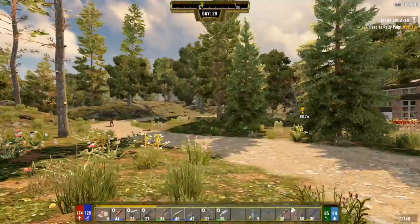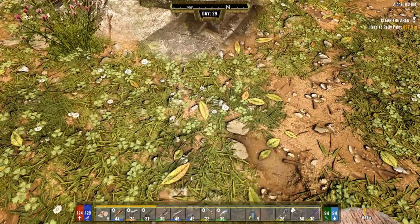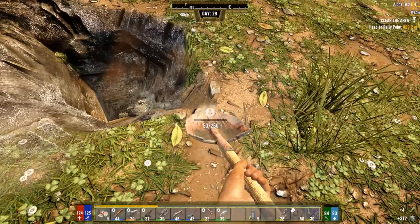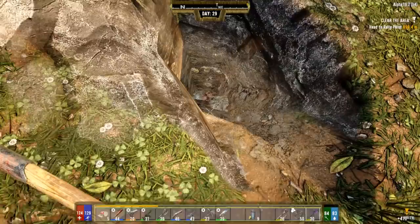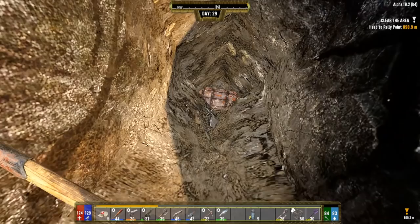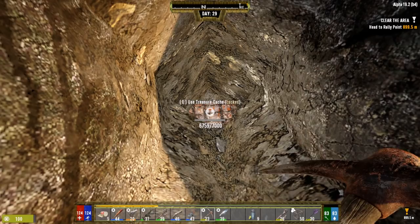Here we are at the treasure map location. We'll start in the middle and work our way down, keeping an ear out for zombies. Let's build a little staircase and start poking some holes. Oh my god, look at that - found it almost right in the middle! That was nice and easy.